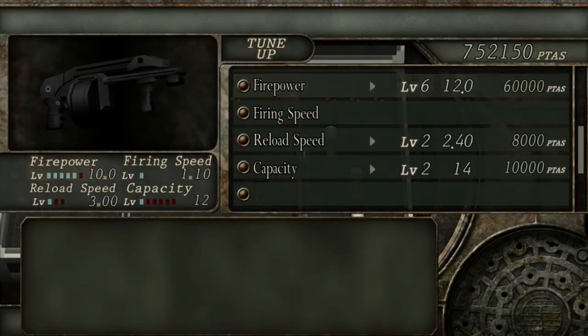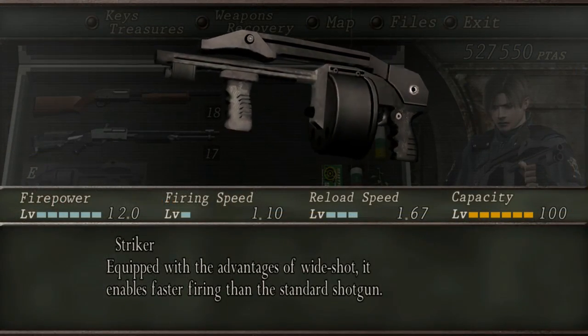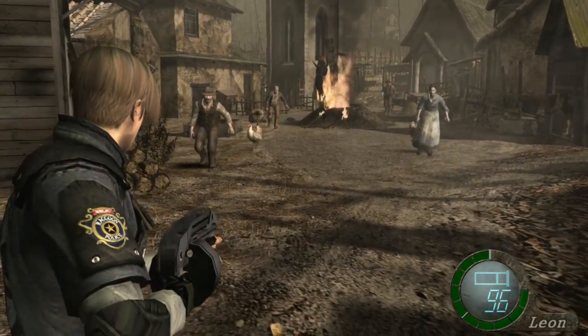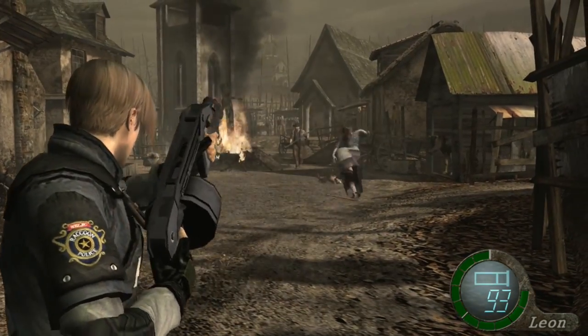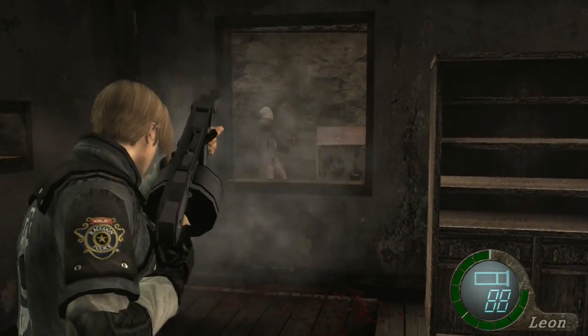The third and final shotgun you encounter in the game is the Stryker. The Stryker is modeled after the Arm Cell Protecta. You can purchase the Stryker from the merchant in Chapter 4-1 for 43,000 pesetas. It takes a total of 392,000 pesetas to buy and fully upgrade. Once upgraded, the Stryker has a firepower of 12.0, a firing speed of 1.10 seconds, a reloading speed of 1.67 seconds, and a capacity of 28 shells.